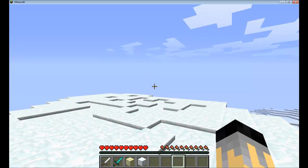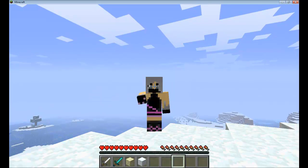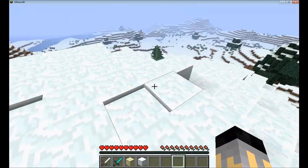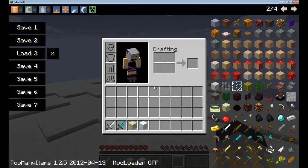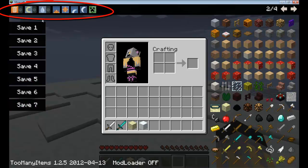Good job guys on installing the TooManyItems mod — you deserve a Minecraft high five! Now I'm going to teach you guys how to use it properly. When you press E, your inventory comes up, and this is the TooManyItems mod. There are different sections. This is section one with the buttons up here, this is section two, and this is section three right here. Let's start with section one.